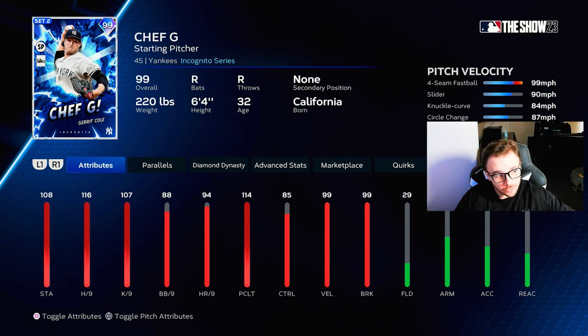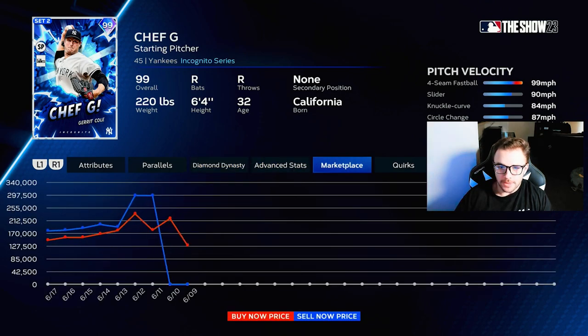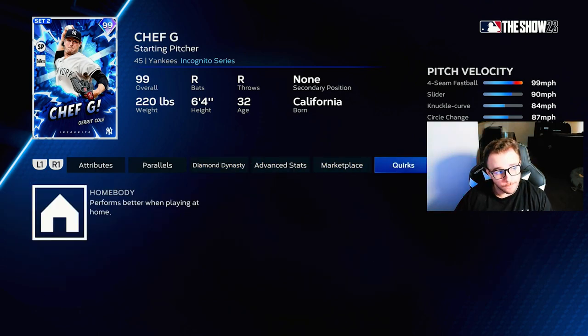I've never heard that once in my life. But he's got a four-seam, slider, knuckle curve, circle change, cutter. He's got 116 hits per nine, which is pretty damn good. He's got no quirks, didn't know that, don't know why, because he's technically a live series player since he's played this year. But he's got no quirks, so that's not my good form.